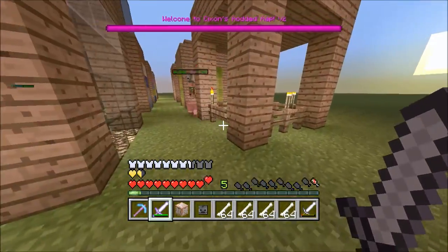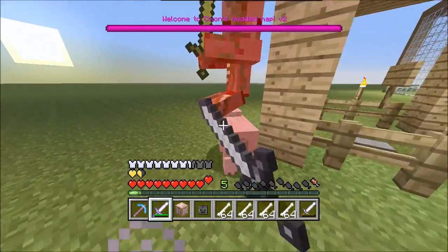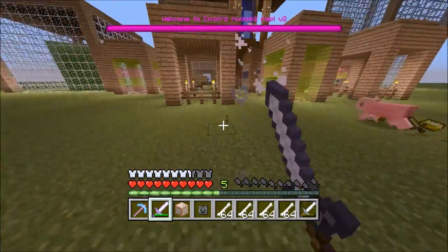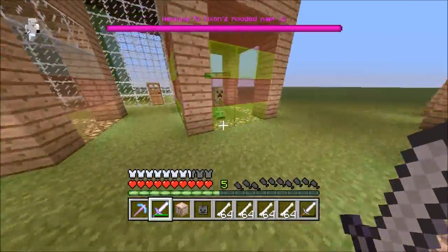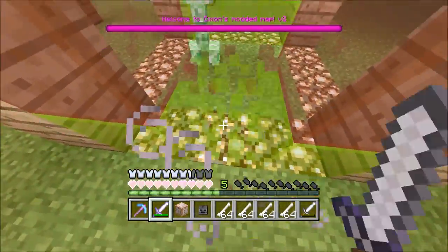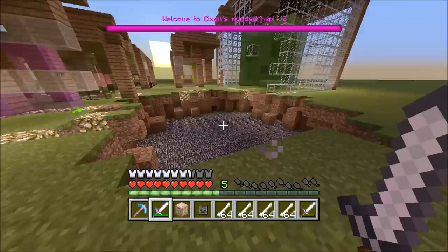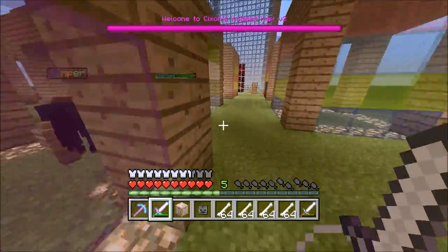This zombie pig man moves like a hundred miles per hour - he could be a really cool boss in an adventure map. Let's get on to the big bang creeper. Whoa - he just blew up a huge amount of this map! That's a huge explosion guys, that's amazing.